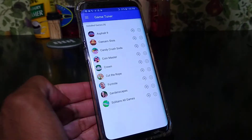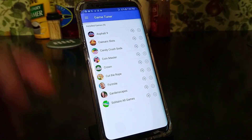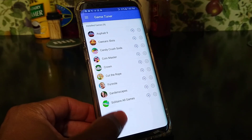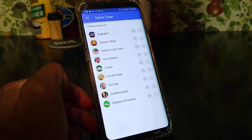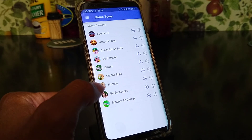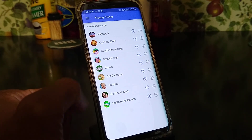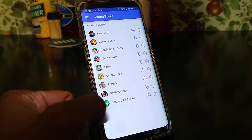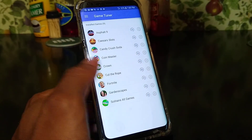It shows you all the games you have installed on your device. I have Asphalt 9, Caesar Slots — I think that was pre-installed — Candy Crush, Coin Master, Crown, Cut the Rope which I installed myself, Fortnite which I installed myself, Gardenscapes, and Solitaire. All games.